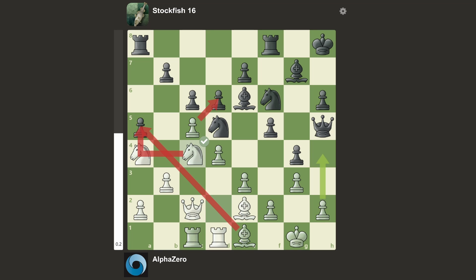We have Nc4, putting the knight on a nice square. We have Ne4, and now h5 was played, which is an inaccuracy apparently. And now Ng5 was played from Stockfish — it's such an insane move. And AlphaZero is like, that's a knight, I'll take the knight. Stockfish takes back with a pawn, which apparently is a miss.